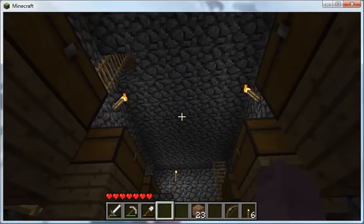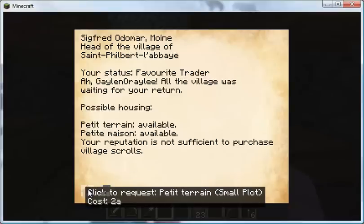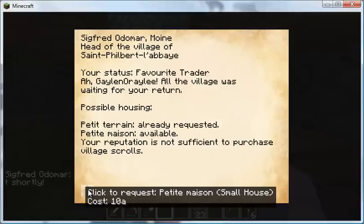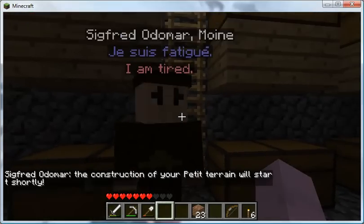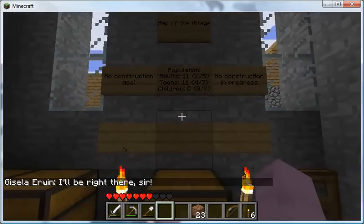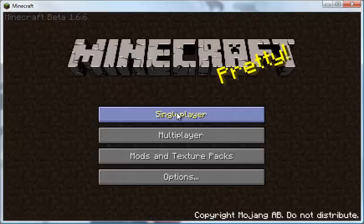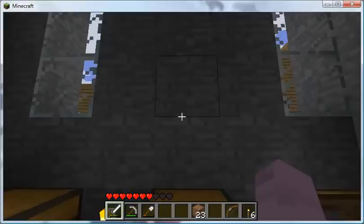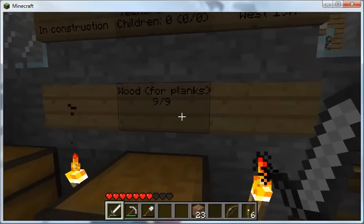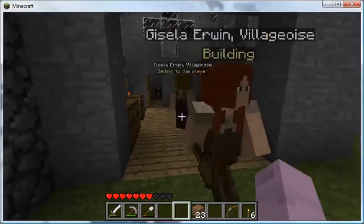Now we're on another map, and as you can see when I speak to this particular town's leader, these two — a plot and a house — are available. I've earned enough reputation; I'm a favorite trader. When you mouse over, you can get more details such as the cost. If I left click, you can see it's changed and I've received a message in my chat window that construction will start shortly. They take care of all the construction, other than the fact that they might need materials.